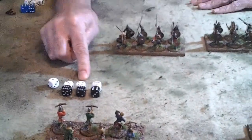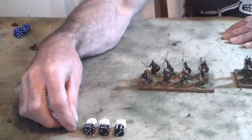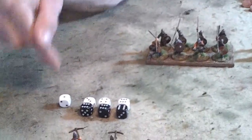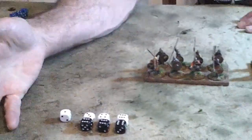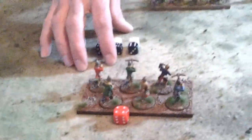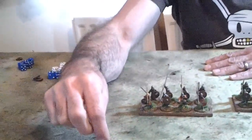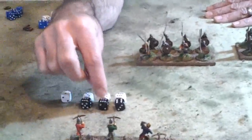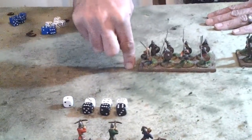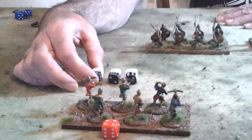We look at each pair in turn and there will be an outcome as a result. If the Saxons had won any of these dice pairings in shooting it wouldn't matter — there'd be no effect on the Normans because the Normans are shooting. So: 6 against 6, nothing happens. 6 against 4 — the Normans have beaten the Saxons but not doubled them. If you're beaten but not doubled, you take a discipline test. On the 6 against 3, they are doubled, so that is an automatic hit.